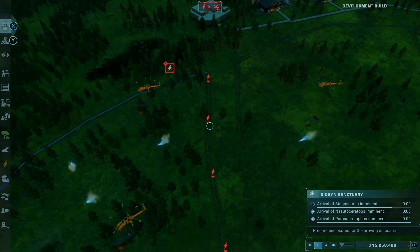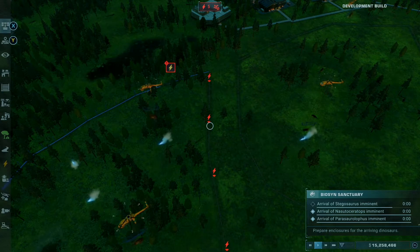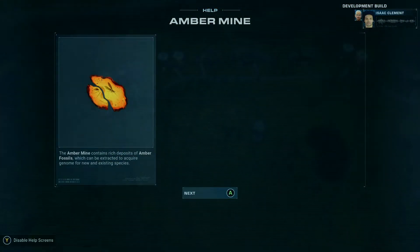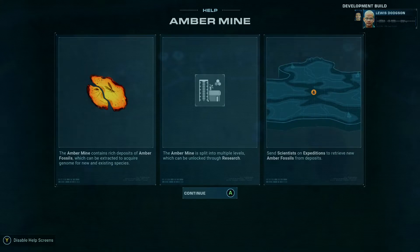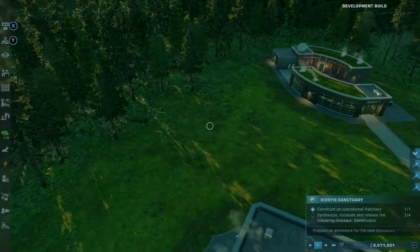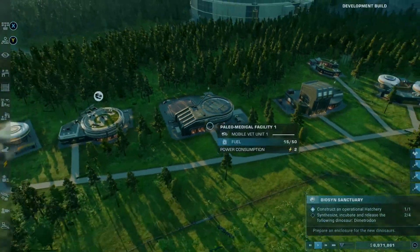With new environments to build parks in, each presenting their own challenges, the Dominion Biosyn expansion campaign seems set to enthrall, despite the gameplay not being all that different. You'll be given a range of objectives to complete, and along the way you'll end up gaining brand new dinosaurs for your parks that you'll need to make comfortable. And even though you'll have work to do, you'll just want to zoom in and observe them at times — those invisible fences really do help with that, just make sure you keep supplying them with power so your dinosaurs don't escape.